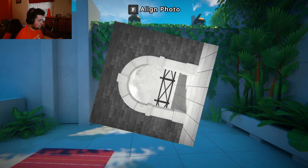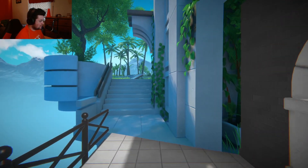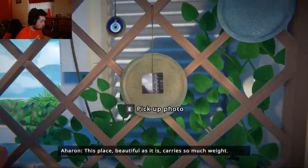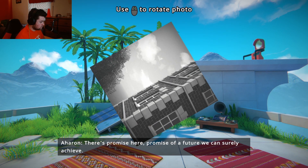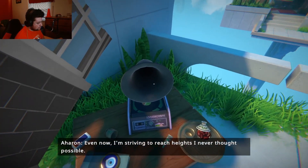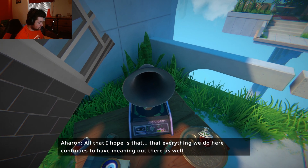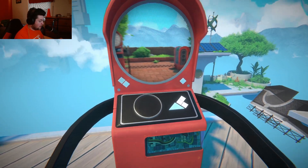Doorway? Actually, I probably shouldn't do it upside down because there's probably stuff here. Look at this — oh my god. And the game just looks pretty too. What is this? This place, beautiful as it is, carries so much weight. There is promise here — promise of a future we can surely achieve. Even now I'm striving to reach heights I never thought possible. All that I hope is that everything we do here continues to have meaning out there as well. For our sake. For Maren's sake. This game blows my mind. Literally.